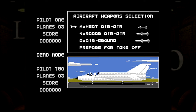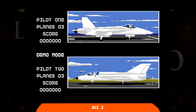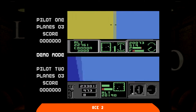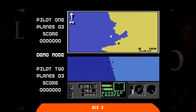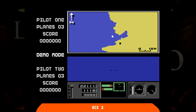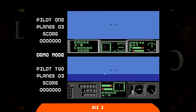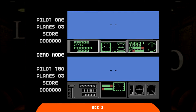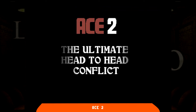Dopo i riscontri molto buoni ottenuti con il suo primo Ace, la Cascade Software ci riprova con un seguito sviluppato da Jan Martin, che in tutta la sua carriera videoludica si è occupato di giochi di ruolo. Ha fatto bene probabilmente dato che ha mostrato a più riprese un certo talento, sebbene Ace 2 sia un'operazione abbastanza pigra. Appare subito evidente come i contenuti del gioco siano fin troppo simili a quelli del capitolo precedente, che consisteva di scontri aerei molto furiosi nel cosiddetto dogfighting.